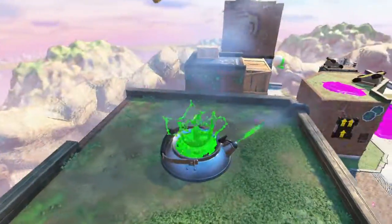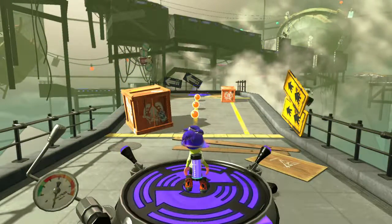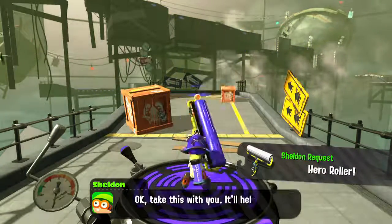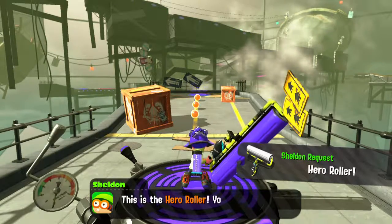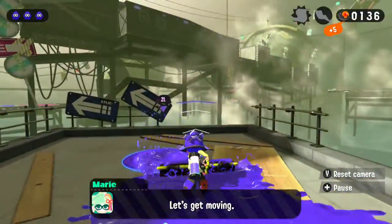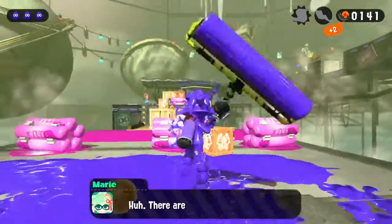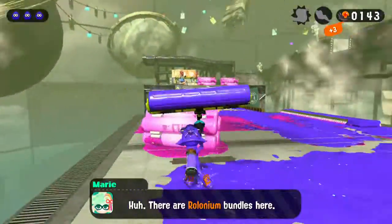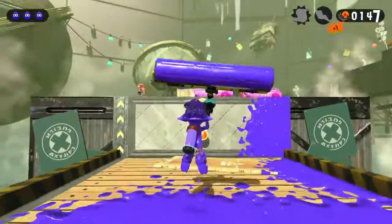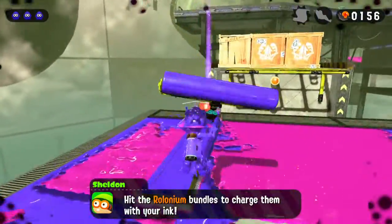The fourth level has those roller things where you have these little cylinder things. Right when I want to use my level 2 weapon I have to use a different weapon. But okay, we got the Hero Roller here — looks like the carbon roller, not the splat roller. And yeah, we have these little cylinder things. I don't know how they make ink, but for some reason they do. You just hit them forward and they make a line of ink.